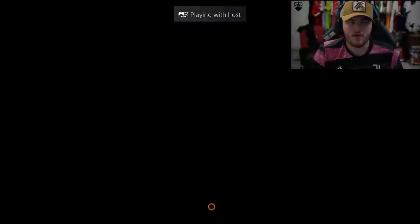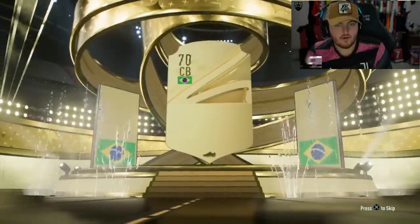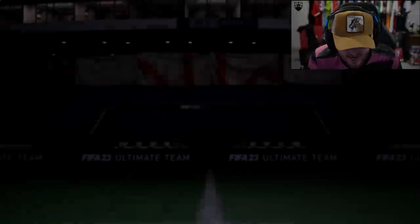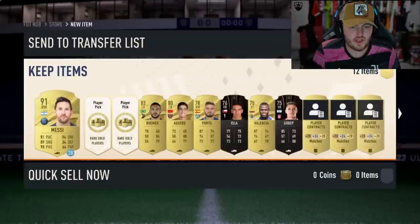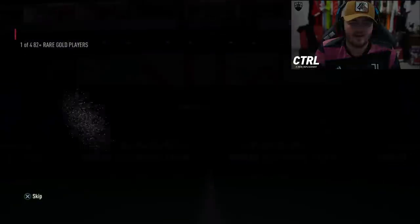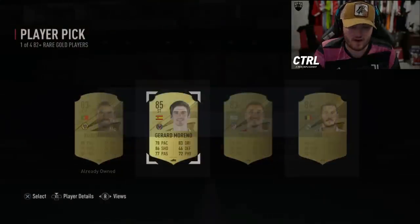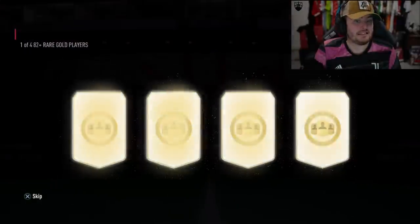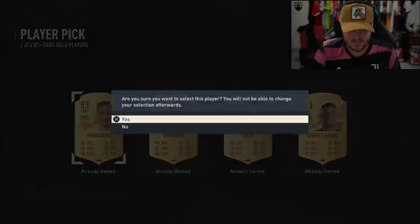All right, we've got Cozzi's prime pack now. Can we get something good? It's going to be a Brazilian centre-back — 83 Bremer. It's the player picks we care about though, the player picks are the important ones. First one — no Team of the Tournament. Maybe the second one. Maybe not.